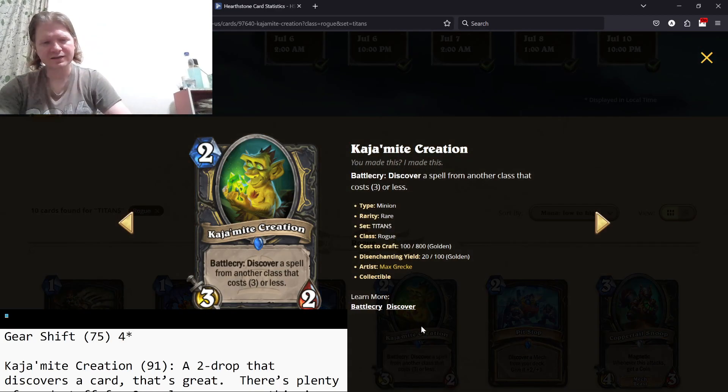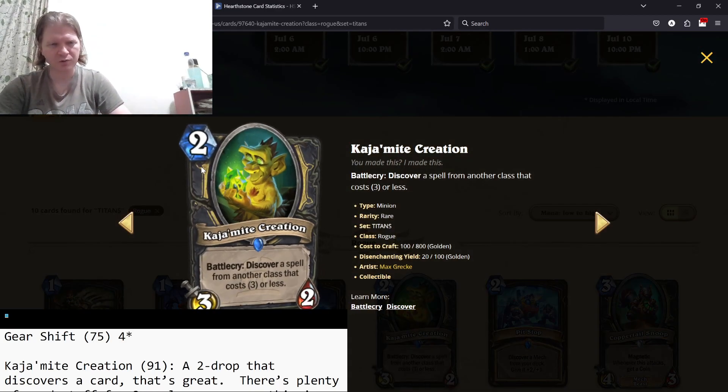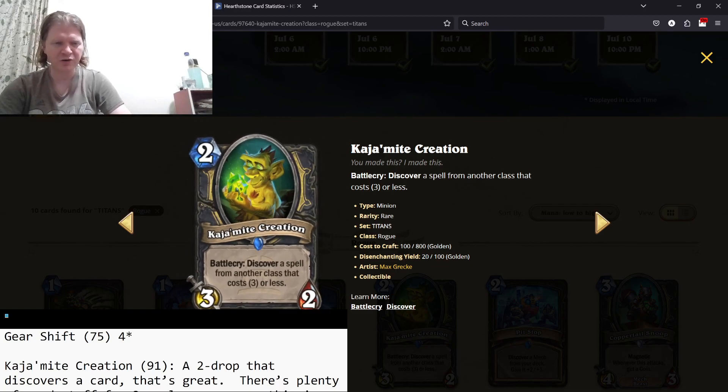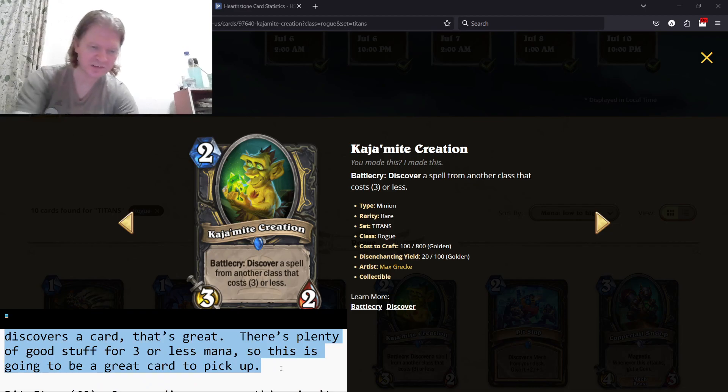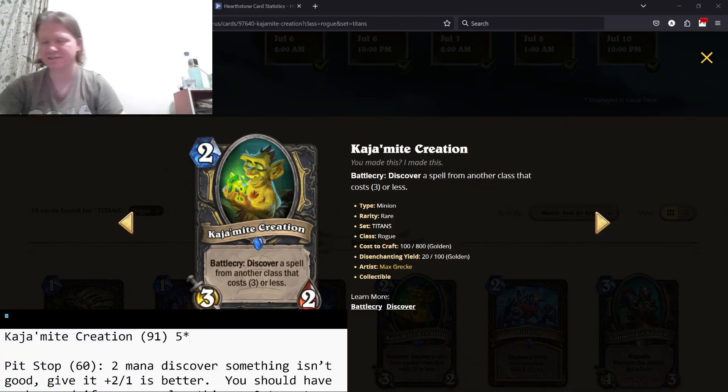Kajmite Creation — discover a spell from another class that costs three or less. It's a two mana 3/2 that discovers something — that's great, five-star card. Don't need to spend any time on that, should be self-explanatory.